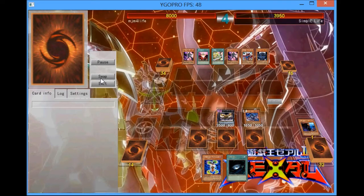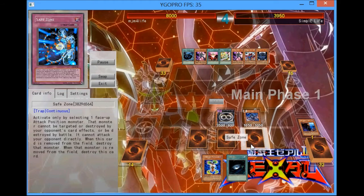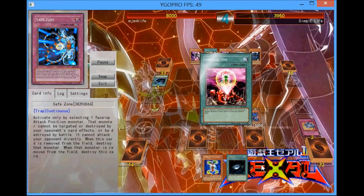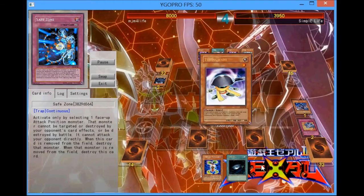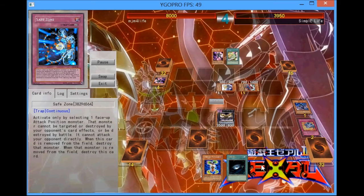He obviously doesn't have that great of a hand, so I'm just going to Key Beetle, target one of my backrows — I think it was Save Zone, yeah. So I'm going to Key Beetle target a Save Zone, so he's going to stay with that one of my back rows. I'm going to chain a Thunderbird's effect for one, just going to get that Thunderbird off the field, just in case he wants to do some shenanigans.